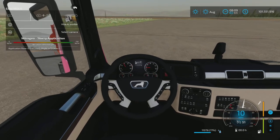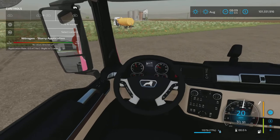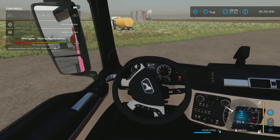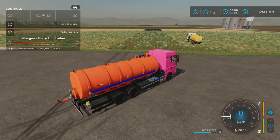Dashboard gauges work very nicely. Back out into here — we have water in this tank.